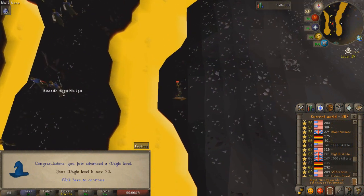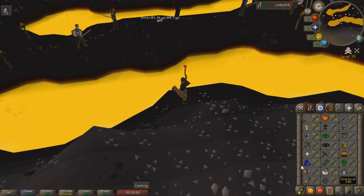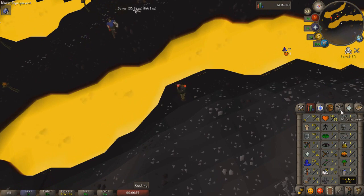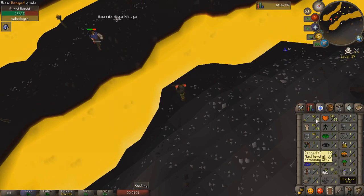We just hit 70 magic — that came out of nowhere. 70 magic is pretty high for this account already. We're finishing up a task of bandits. Magic has been our staple attacking style because doing all these wilderness tasks aren't really possible with melee at my current stage. 70 magic is pretty good — we'll have to switch over and start training melee pretty soon.